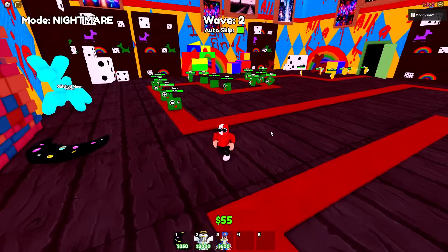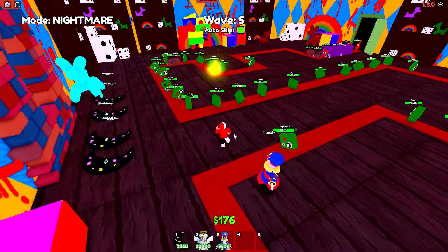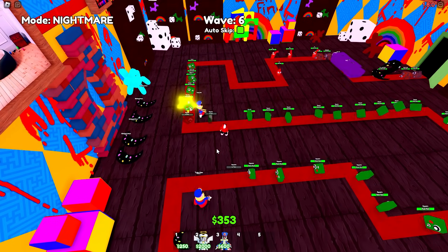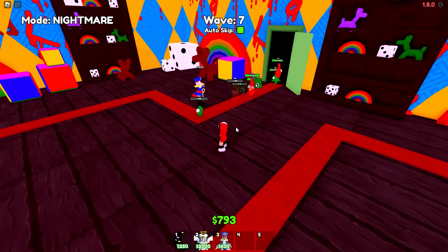I ain't walking into any of these — what a pain that was. All right, that was so close. The base nearly went, and that would not have been good. We might actually still lose. Come on, make me some more. We've got 900 — boom, we can place another one. Let's put it there. Oh yes, that saved our lives. All right, we're on wave seven and things are looking good. I just need to try and save up for this.